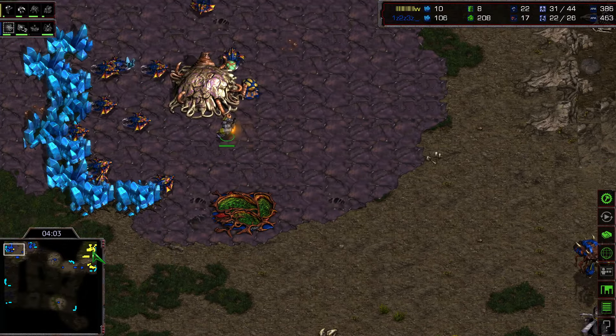The Zerg plays nice gameplay here, sniping unit after unit with the mutalisks — very smart micro — just roaming around the map, waiting for Flash to move out. The Zerg is nicely buying time for his expansion and for those lurkers to hatch, and even the defiler mound is now getting finished. Siege ability is also about to finish, with the Zerg keeping Flash at bay.